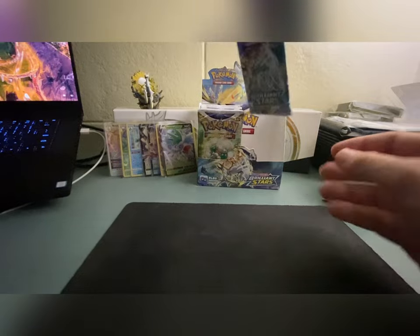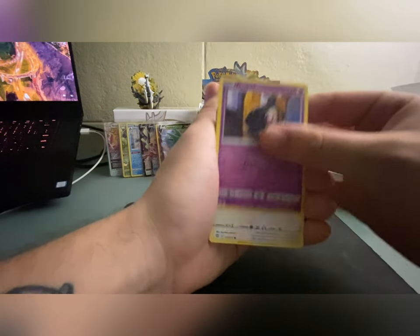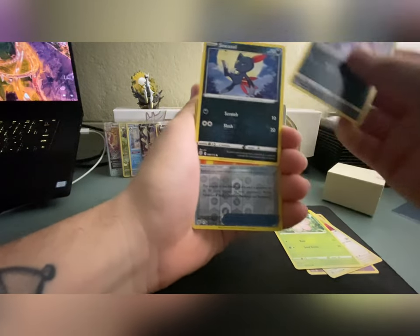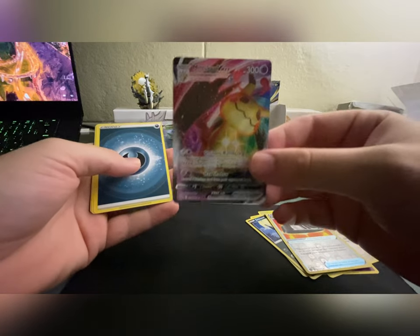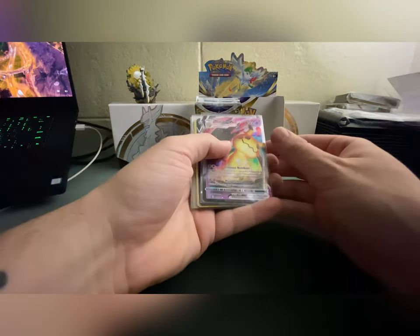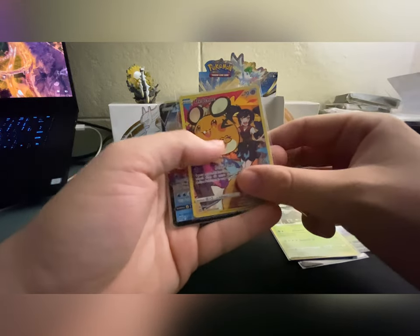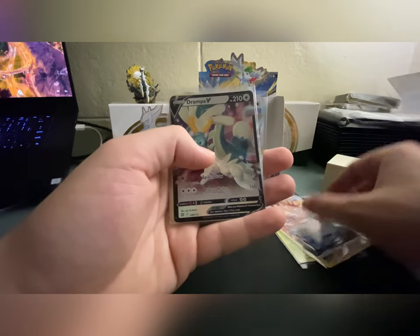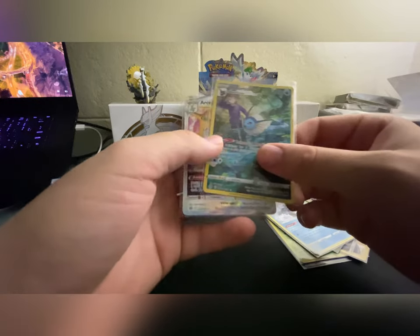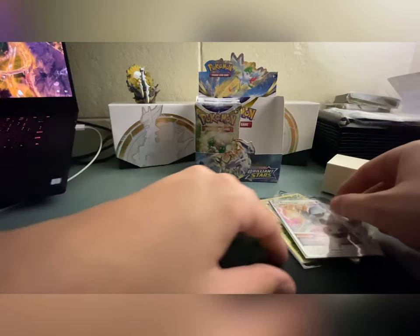This is our last pack for the first half of the booster box. Next opening I'm probably gonna do some premium collection boxes or some kind of challenge. Oh, we got ourselves a Mimikyu V-Max — that's a nice one! I don't have that one, so that's a nice pull. Alright guys, halfway review of hits: Mimikyu V-Max, Shaymin V, Torterra holo rare, Dedenne trainer gallery, Kingler V, Drampa V, Empoleon holo rare, Vaporeon trainer gallery, and our best pull — the Arceus V-Star. Super nice! Let's get into the second half of the box.